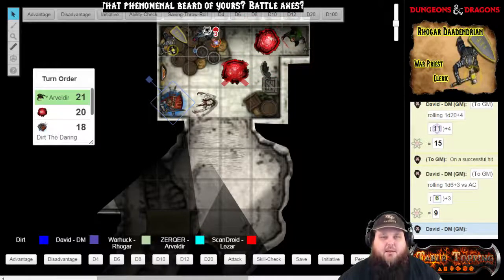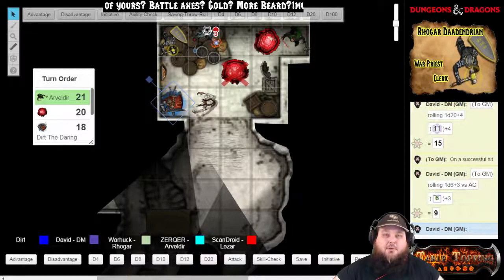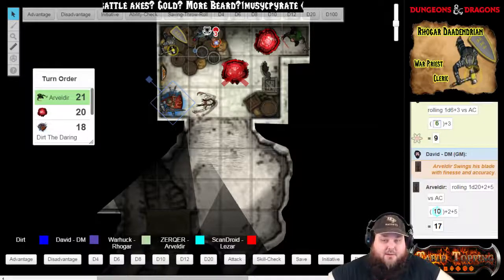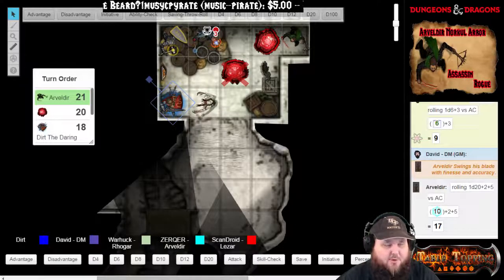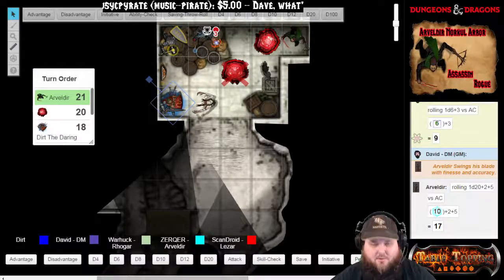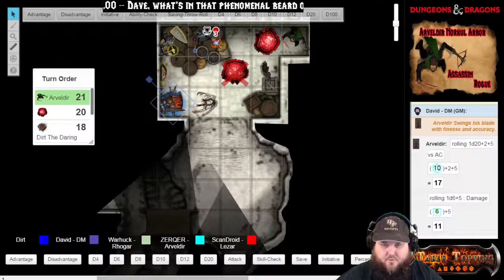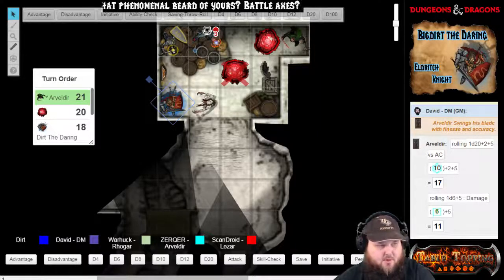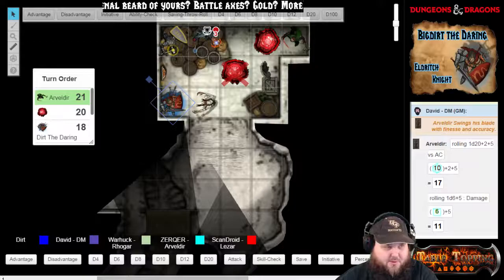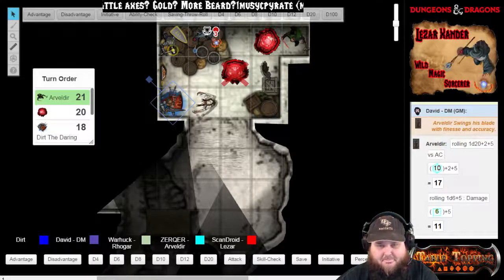Slotty tadpole — if we get three more subs tonight, I'm going to do a subscription-only giveaway. Seventeen versus armor class is a hit. Critical damage — I'd like to add sneak damage as well. It's a max damage critical hit — fifteen damage.